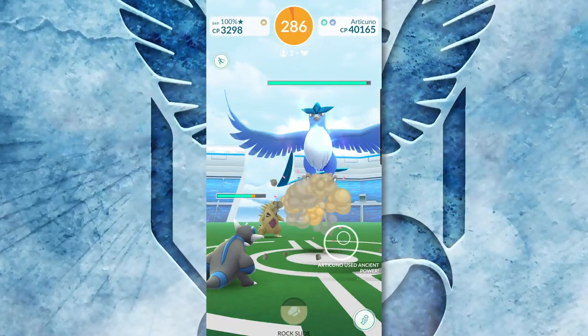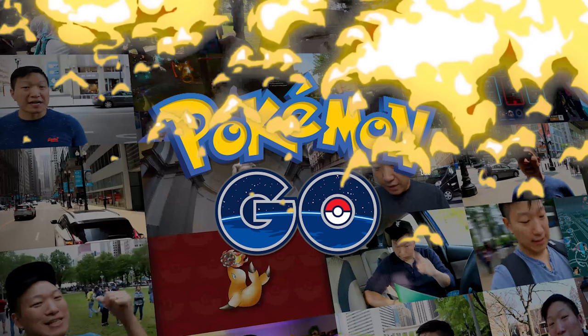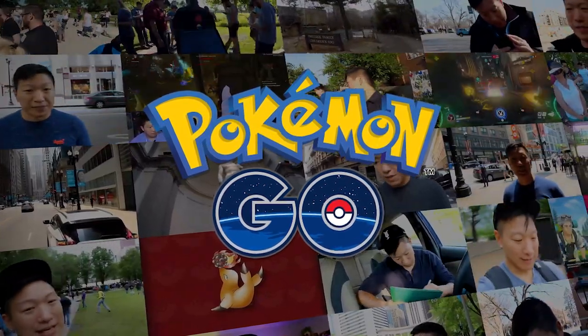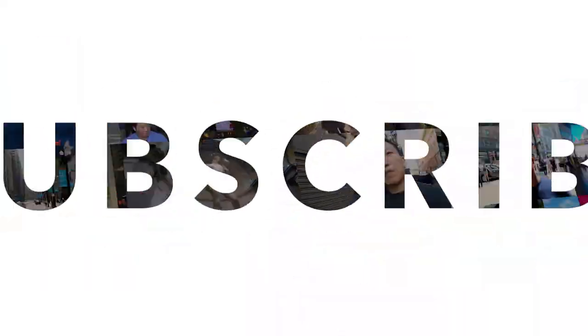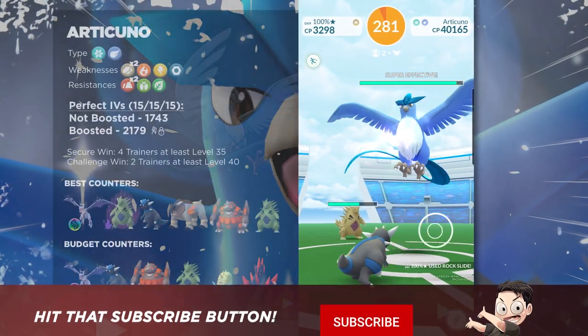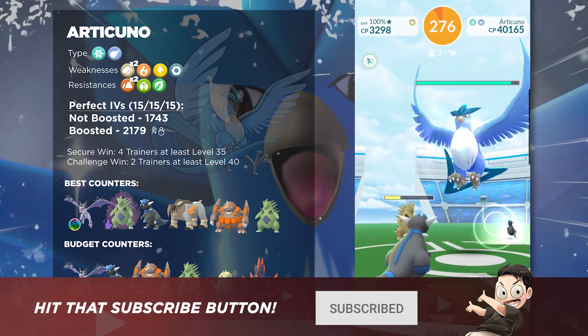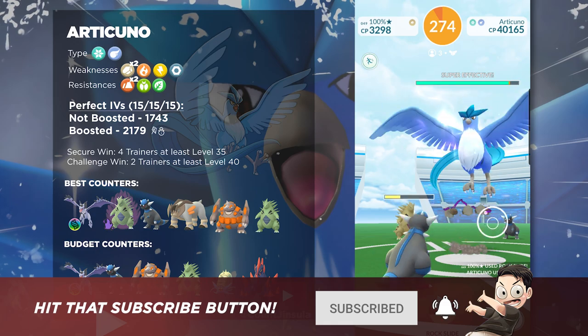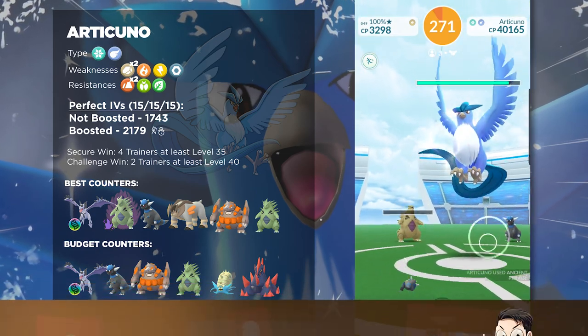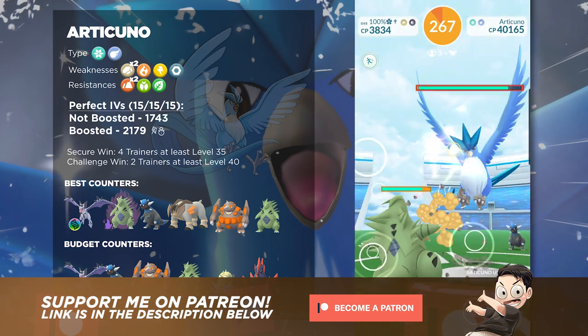Alright, so with that said, let's roll the intro and get right into it. So, Articuno is a Flying- and Ice-type Pokémon, which means it's going to have a variety of different weaknesses. It is weak against Rock-types, Electric-types, Fire-types, and Steel-types. In fact, it is actually double weak to Rock-types, and that is actually pretty key.